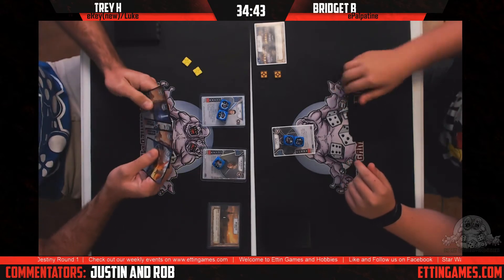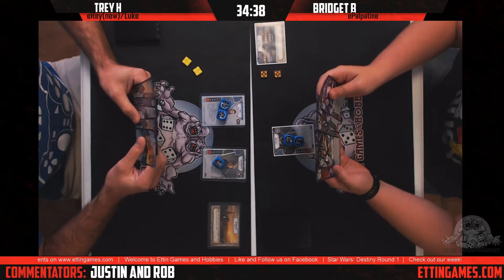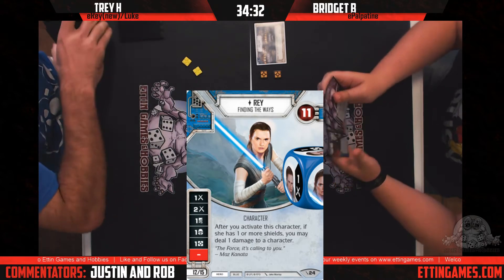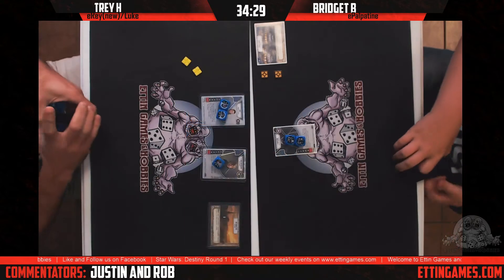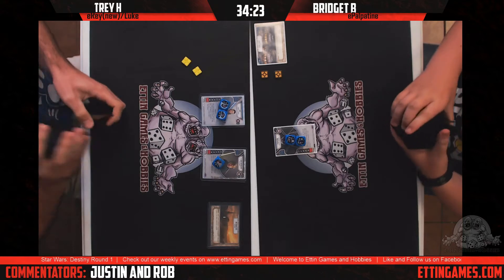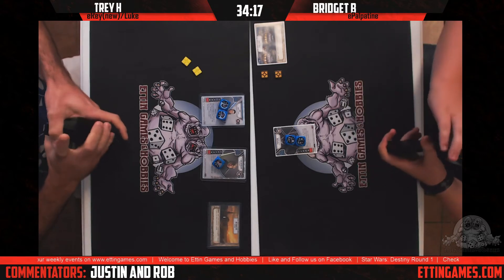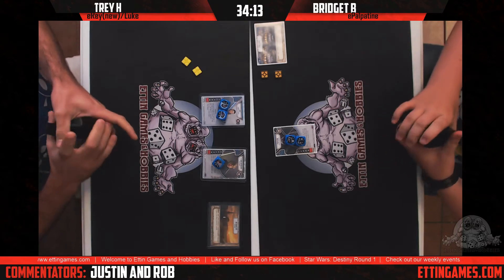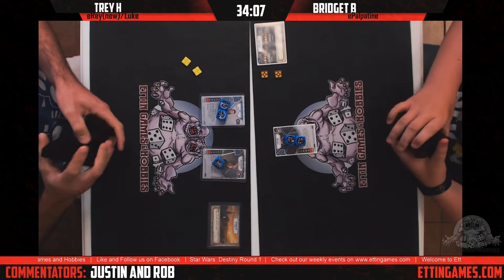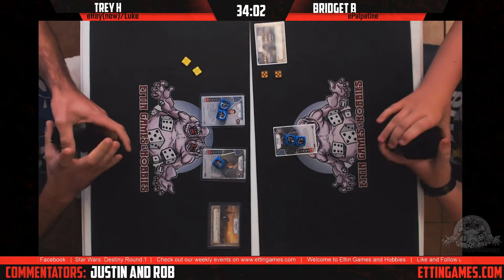So what do you think about the new Rey? The new Rey — Finding the Ways — is 11 health, 12/15 cost. After you activate this character, if she has one or more shields, you may deal one damage to a character. I still think there's a bit of a point disparity between villain and hero characters as far as power level.